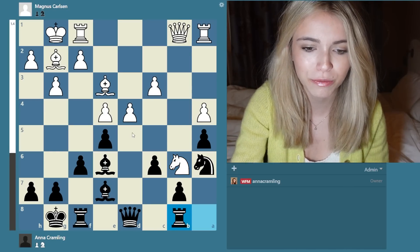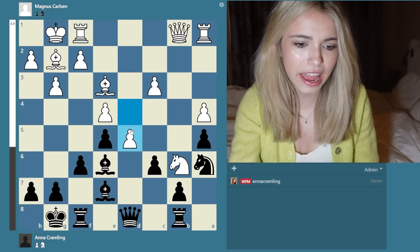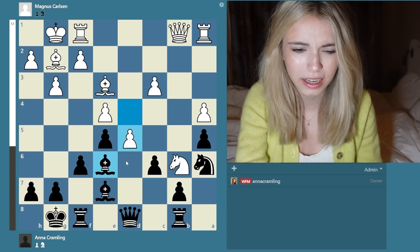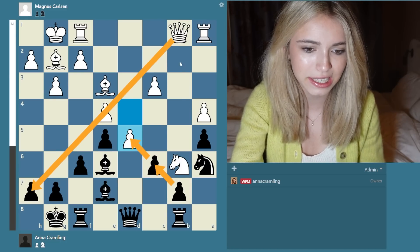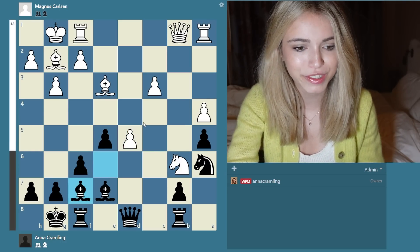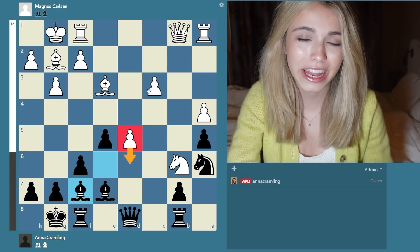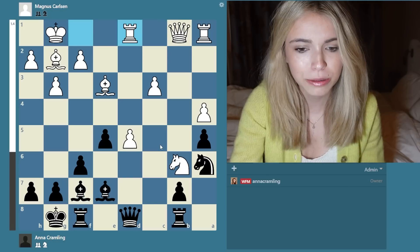I had to move my rook to b8 - it was the only square for it. And now d5 came. I felt like maybe it was a mistake to take - maybe I should have just gone bishop f7 immediately. Because taking maybe frees up some diagonals for white, whereas if takes, takes, at least I'm opening up my rook. So taking could have been a mistake. Takes, takes. I went bishop f7 here, just to keep the pressure on the pawn on d5.